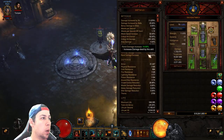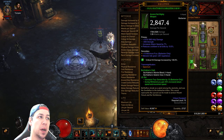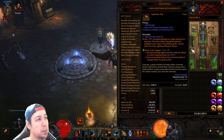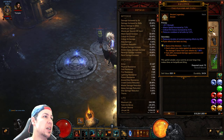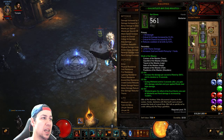I have about 52-53% cooldown reduction. Both of mine is in my swords, I have one in my Convention of Elements — that one could be better, it's only 5%, not the greatest roll. But yeah, diamond in the helm, and we also have it on the shoulders and the gloves.